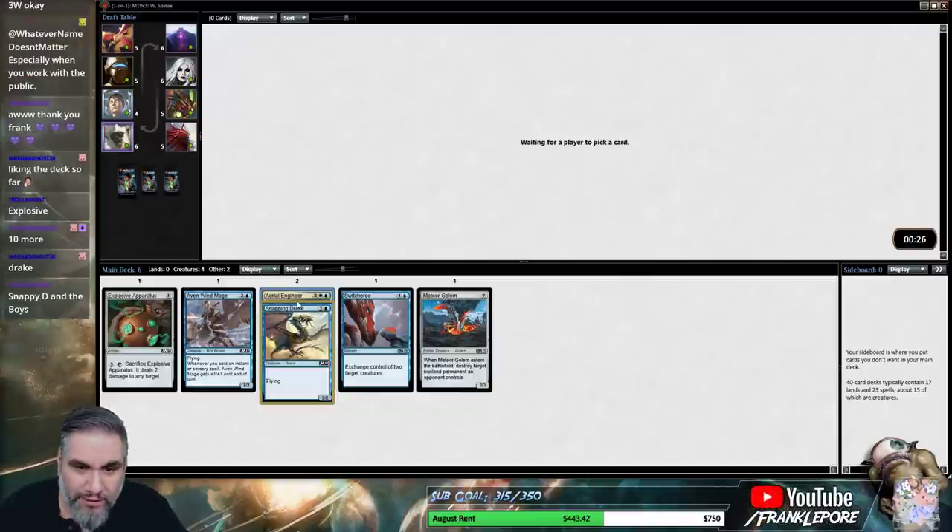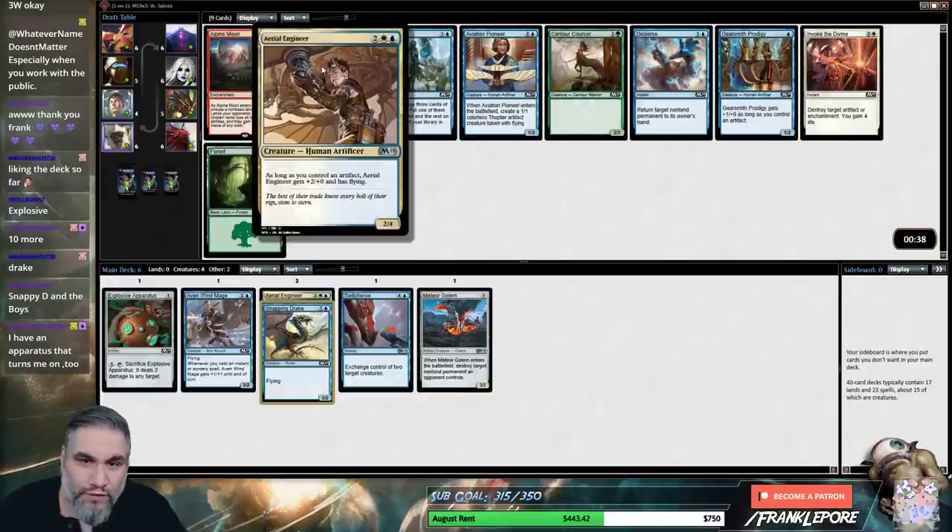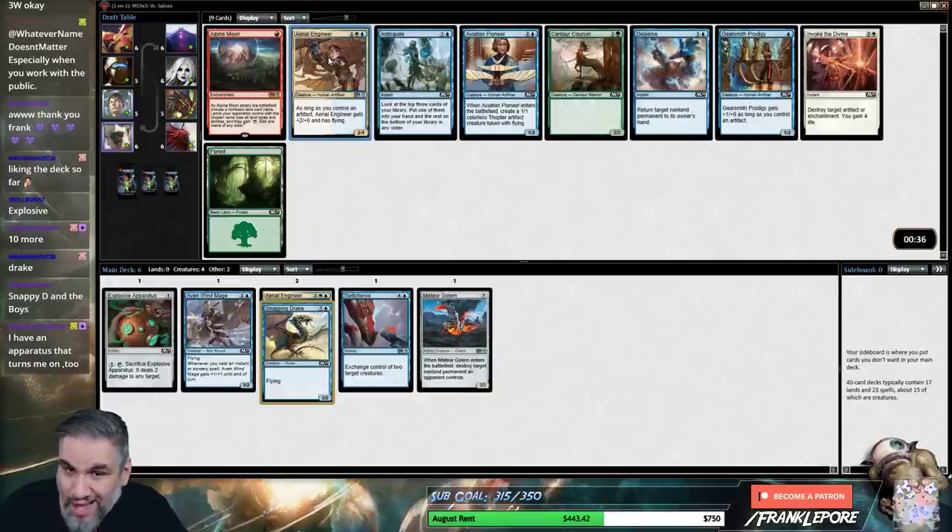I would've taken Meandering River if we wanted to splash one of the two colors, like maybe white. I don't want to pass this Aviation Pioneer, but even as a 2-4 for four, this is reasonable, not great.